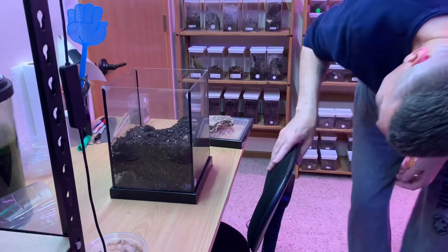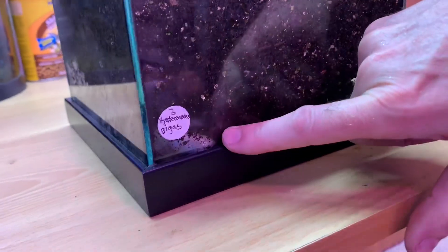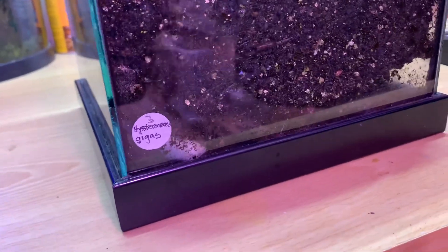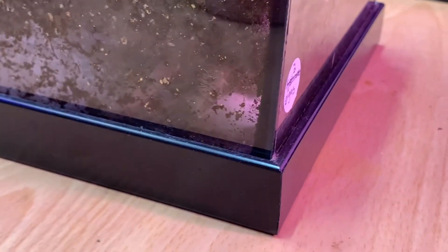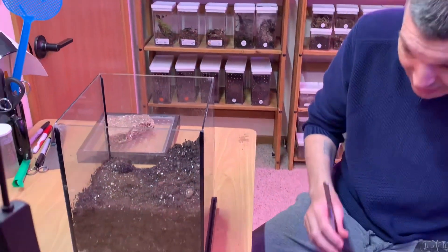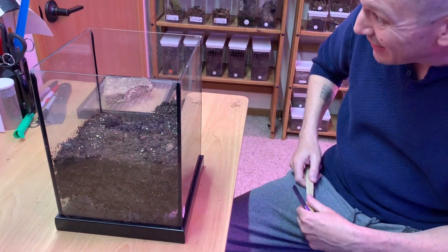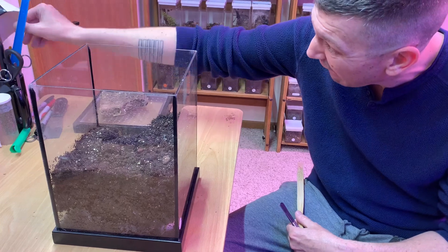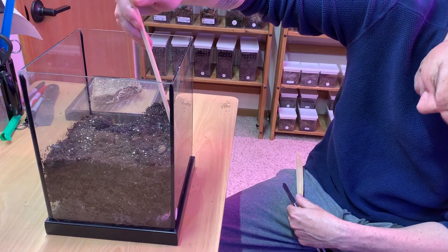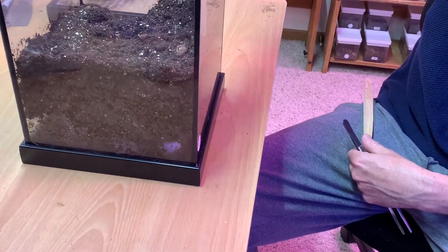So what do we have? A Gigas egg sack, which is almost the opposite side of where we really need her to be. So let's see if we can get her to go somewhere else.